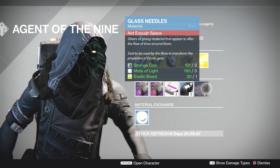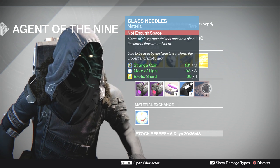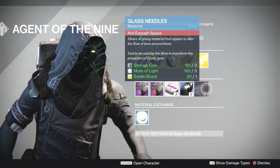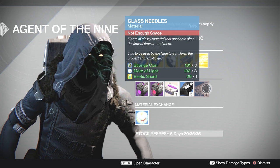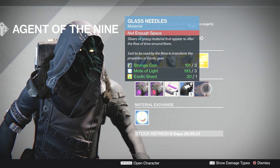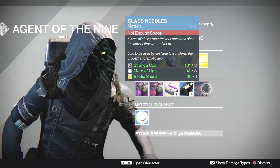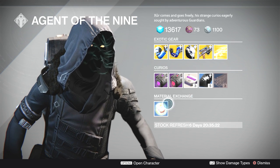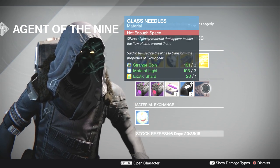And we've got a brand new material — the Glass Needle. These are slivers of glassy material that appear to alter the flow of time around them, said to be used by the Nine to transform the properties of exotic gear. Basically, these allow you to re-roll exotics. If you've got an exotic drop you're not happy with — the intellect roll, the discipline roll, or you wish it had rolled with strength — this is the way to go. You can also get materials exchanged for Motes of Light.